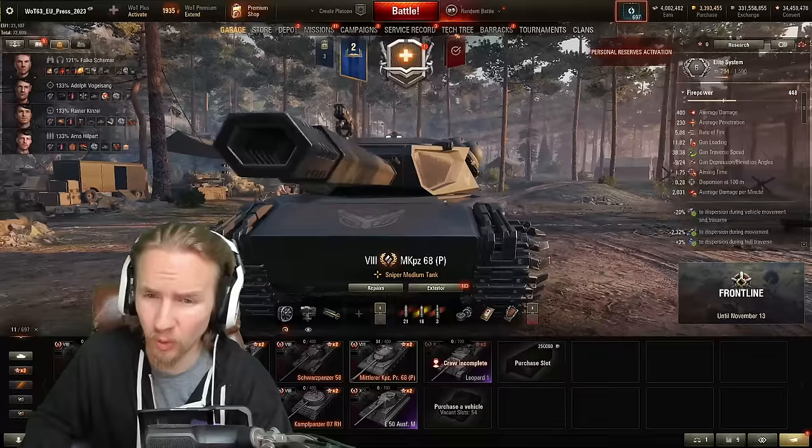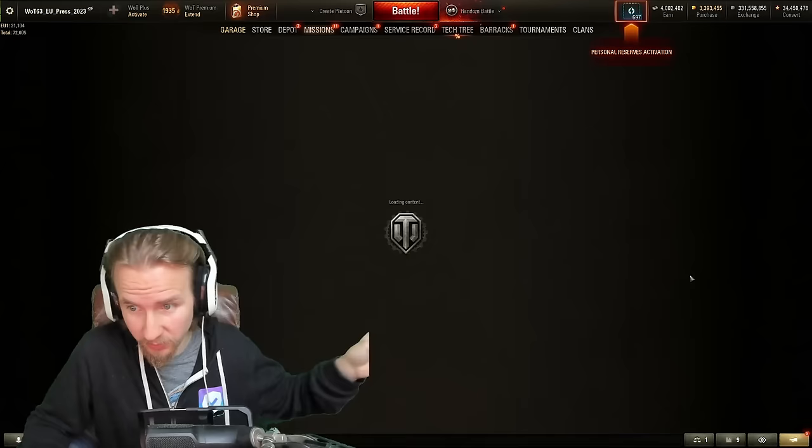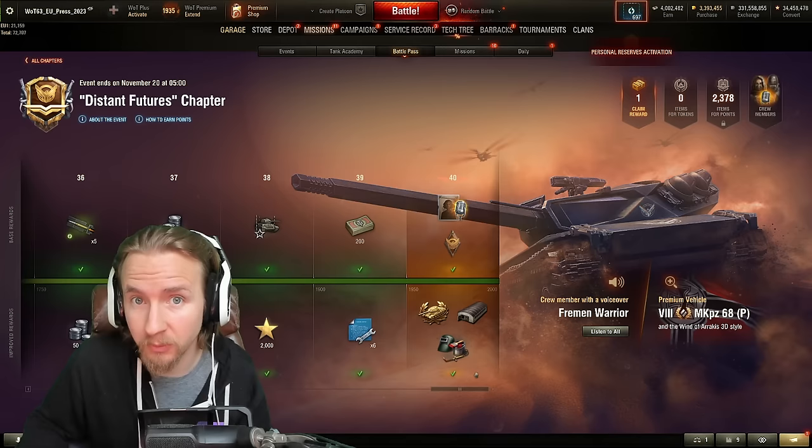To get your hands on this vehicle you'll have to activate a bonus battle pass, grind through 40 stages in 11 days starting from today, and then pony up 3,500 gold on top of all the time you've invested. This is a huge step back over the previous mission marathon we had for the 56 TP — although can we really call them mission marathons anymore? It's more of a bonus battle pass chapter.